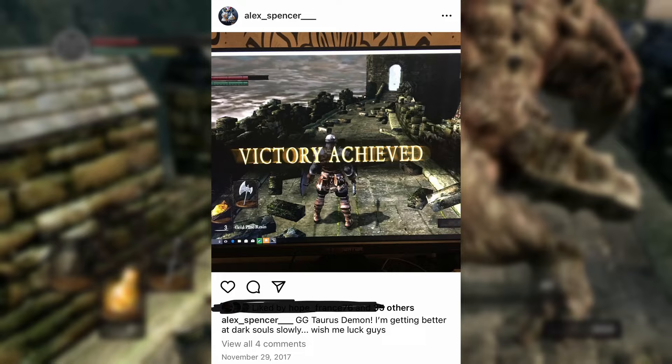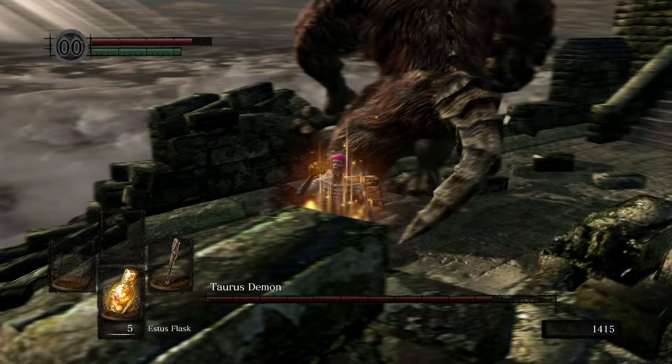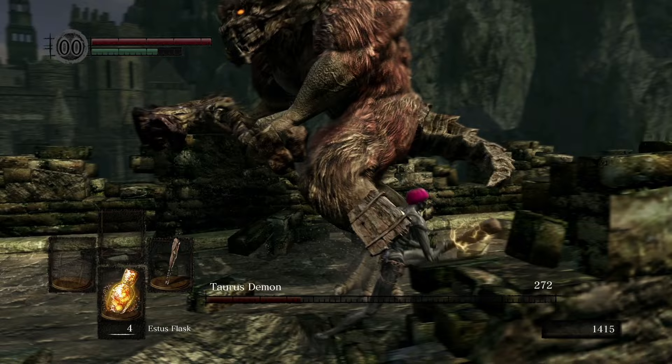I like them enough to make an Instagram post celebrating his death when I was 13, so that's something. The Taurus Demon is a dark horse favorite boss for me. I really like the way it looks, especially in Remastered. I think the gold pine resin thing is genius. I like everything — the entrance, the plunge attack, the tight arena, and even the archers. It's got a lot going on for a boss most people put in the same category as Pinwheel.